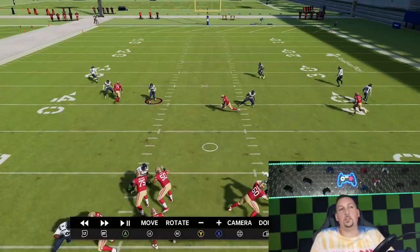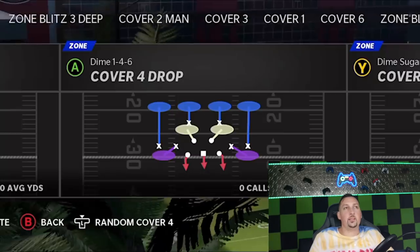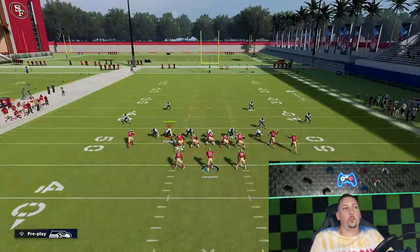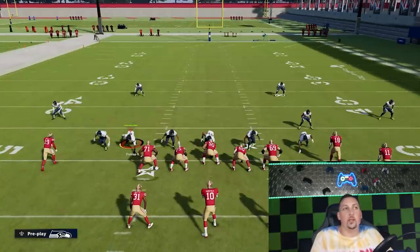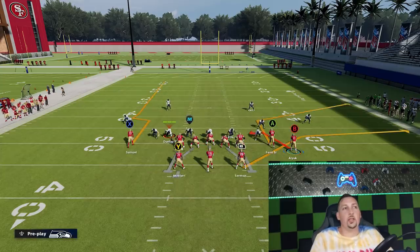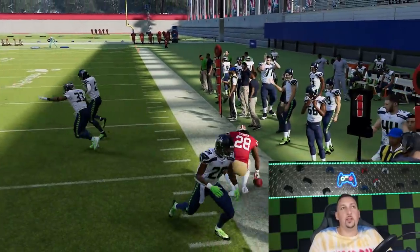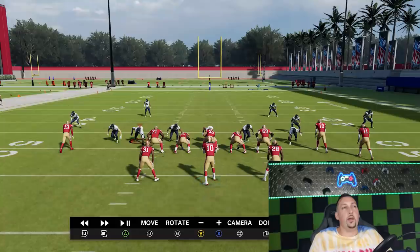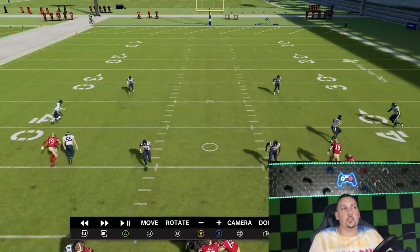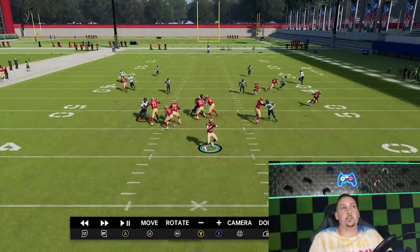That's something you do post-snap, but the eight-yard depth is a pretty good indicator on its own. Now there's another defense with eight-yard cornerback depth — Cover 4, or Cover 4 drop. Just like Cover 3, Cover 4 has the same eight-yard depth at cornerback. So this is why step two is looking at the safeties post-snap: watch whether they drop down or both drop back. With Cover 4, you'll see both safeties drop back immediately post-snap, so you know right away to use your Cover 4 beaters.